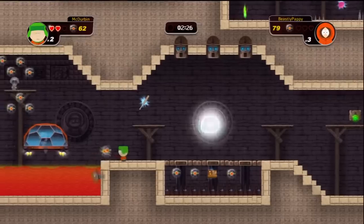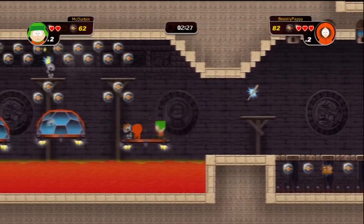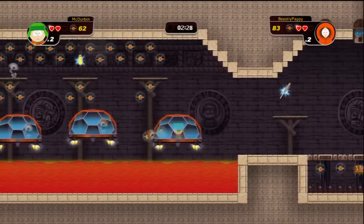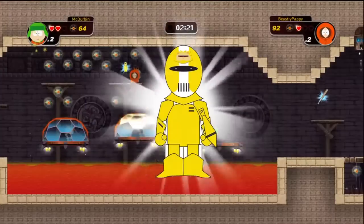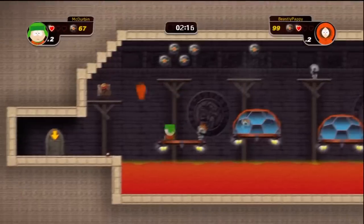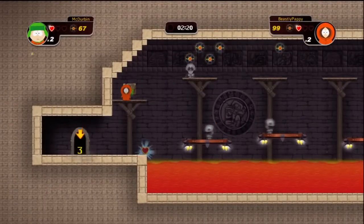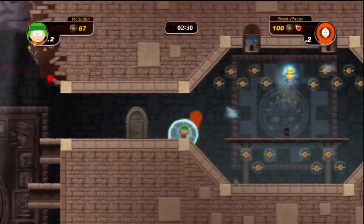This is after you exit everything and keep going across. This is at the end of the level where we just entered earlier. It's going to be where the yellow Mega Man is right before the exit. You're going to exit the area, and after you exit, the time core is on the right-hand side.